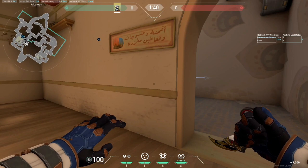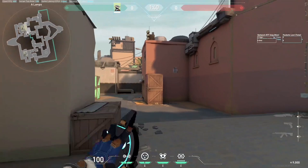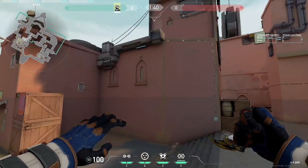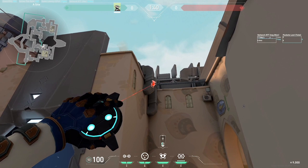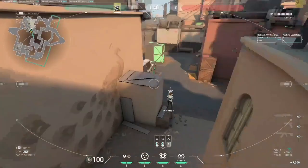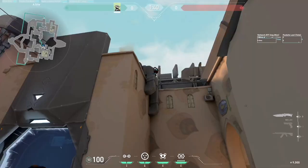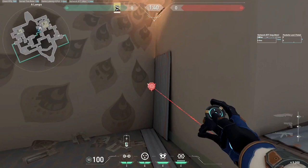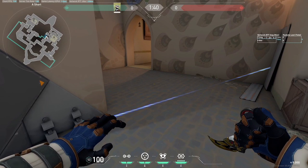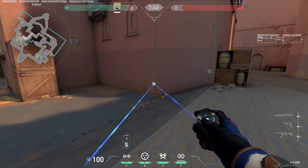That's your main setup for A site on Bind. Now for our second main setup — what if the enemy catches on? We can change up the setup to be less predictable. Change the camera to here instead — you don't want it facing this way, you want it here so you have full control to look left and right. Jump and place it. Then, instead of placing the trap the original way, you look at the bottom thing and place it differently. It's jumpable, but since you've changed it, the enemy doesn't expect it.